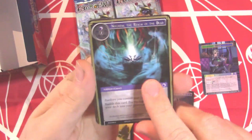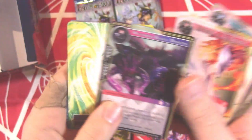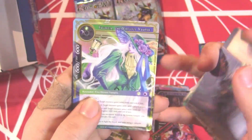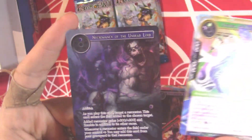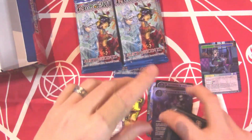Niflheim, Crystallization, Will Coin, another Pharicia — that's awesome! And a full art Necromancy of the Undead Lord — looking pretty sick.